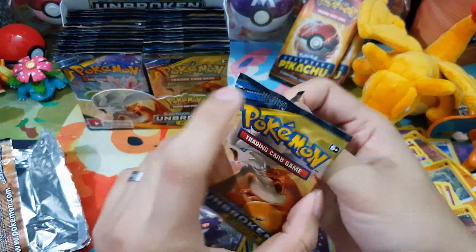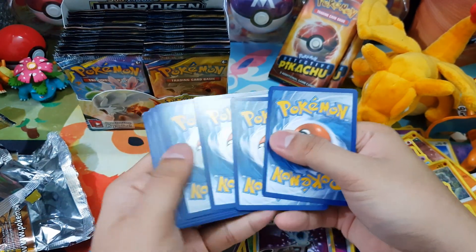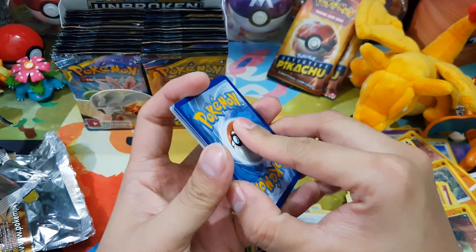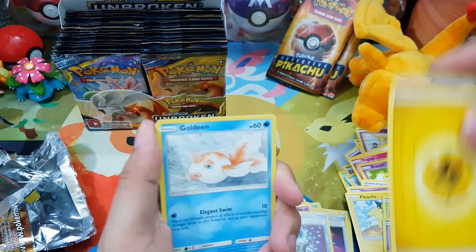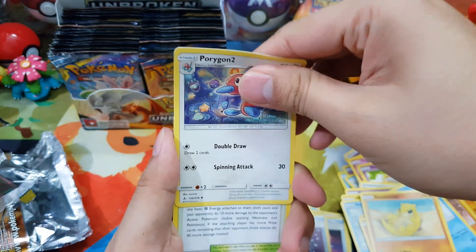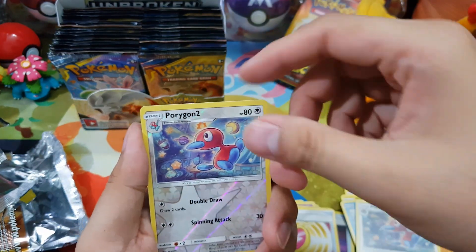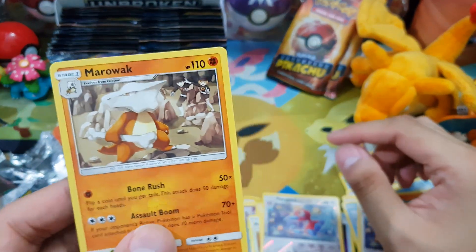So the last pack — we got a Reshiram and Charizard artwork. Let's guess the energy. We did not guess any energy correctly so far — I would say Water. Lightning — finally, Lightning Energy! Goldeen, Togetic, Slowpoke, Litten, Jangmo-o, Porygon 2, Martial Arts Dojo — nice card — Fairy Charm Lightning, Porygon 2, and Marowak. Regular rare.